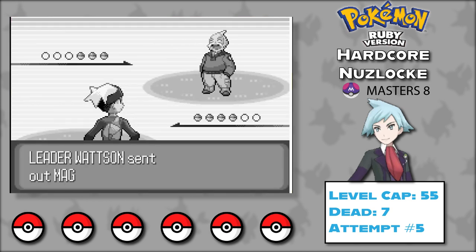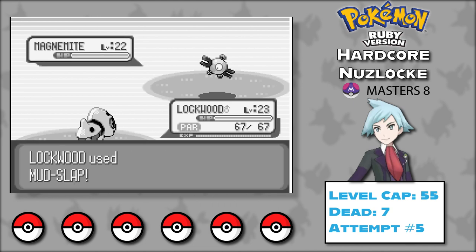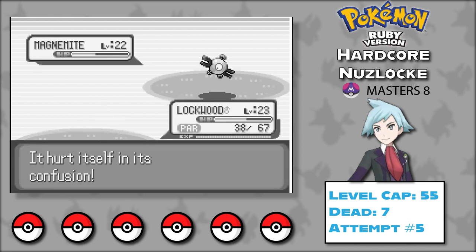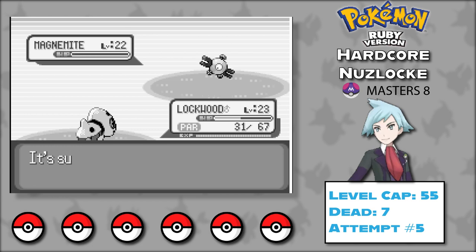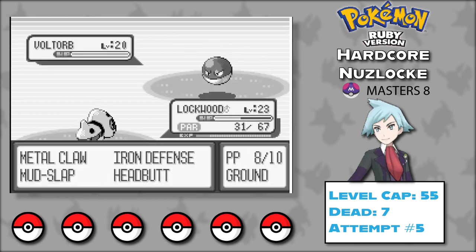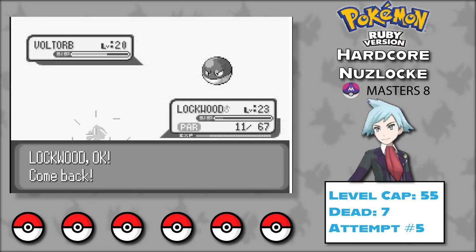Skarmory did pretty well with Toxic stalling Norman and Winona, and by Tate and Liza everyone was fully evolved. But after that it was hell. When I first typed this, the Masters 8 battle between Ash and Steven was still a week away, so I hoped it would be more amazing and epic than this challenge was. Spoilers — I don't think it was. Still, I had a lot of fun, and I enjoyed both having to restart completely and moving on despite a couple of near wipes.